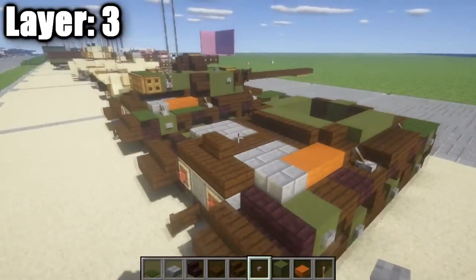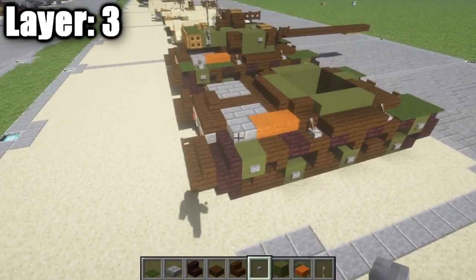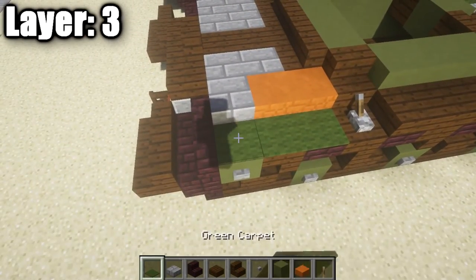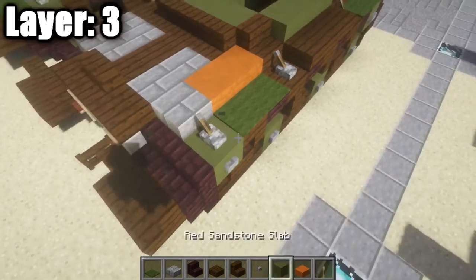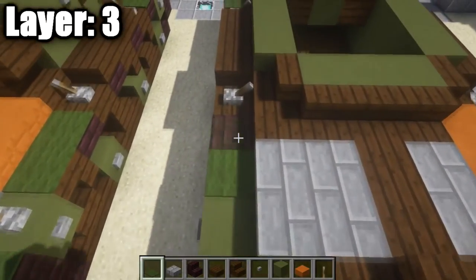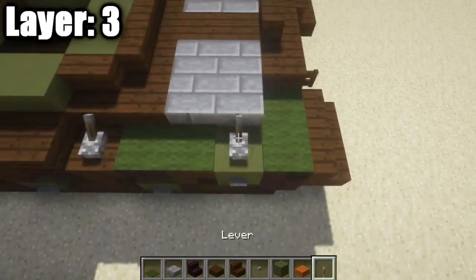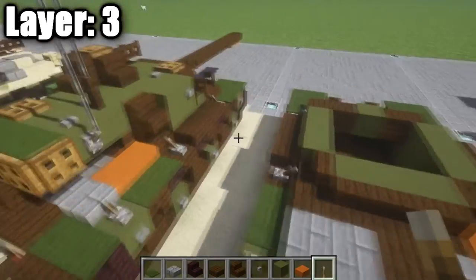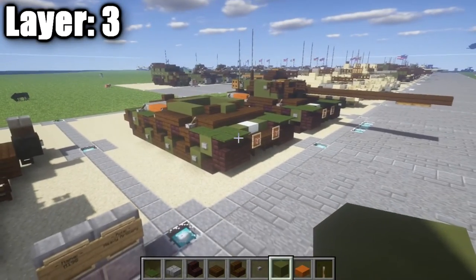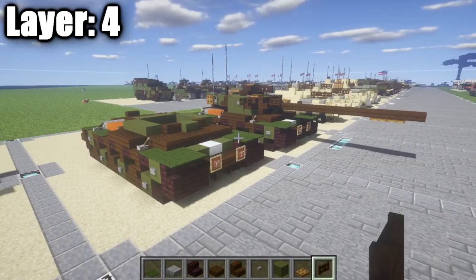The stair would be reversed to clamp the barrel down when transporting, keeping it stable. On the sides, place two green carpets, a lever on top of the green stained clay block, and two green carpets on top of the nether brick stairs — same on the other side. That completes layer three.